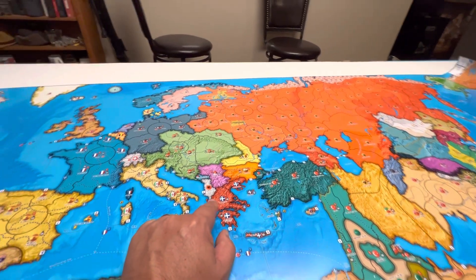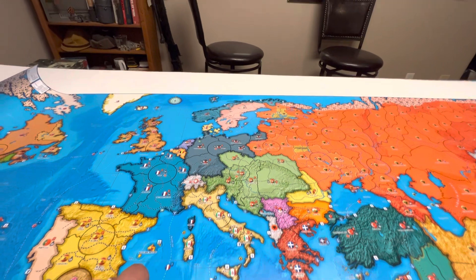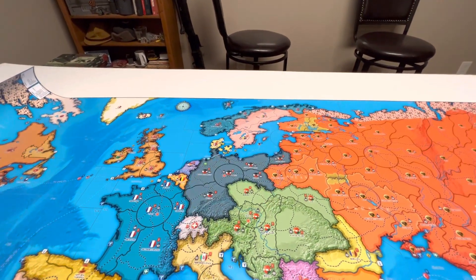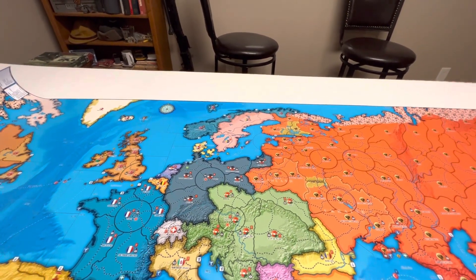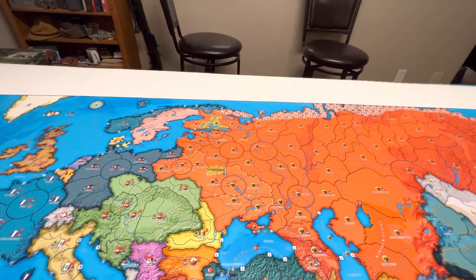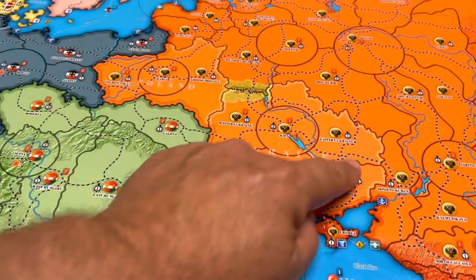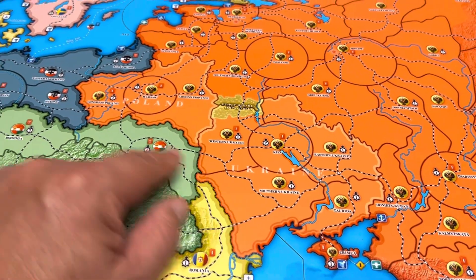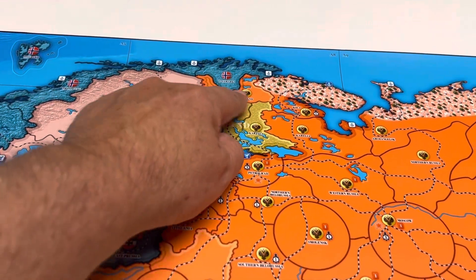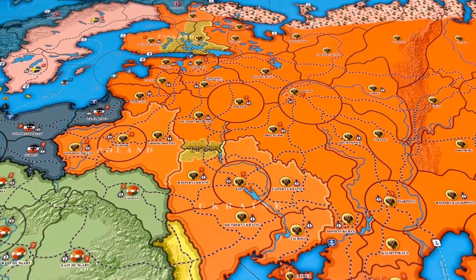Greece looks pretty similar, just a different color. A little different here in Romania. This is the big difference here in Europe — the Austro-Hungarian Empire. Germany's pretty close, though you don't have that little stretch of Poland that went to the sea — but that wasn't around before World War I took place anyway. Looking at Russia, the Russian territories are very similar. Within the Russian border, you've got Ukraine outlined in a slightly different color, Poland — which at the time Russia had conquered — and the same up here with Finland. They all have their own little border within Russia, which may have something to do with the Russian Civil War.